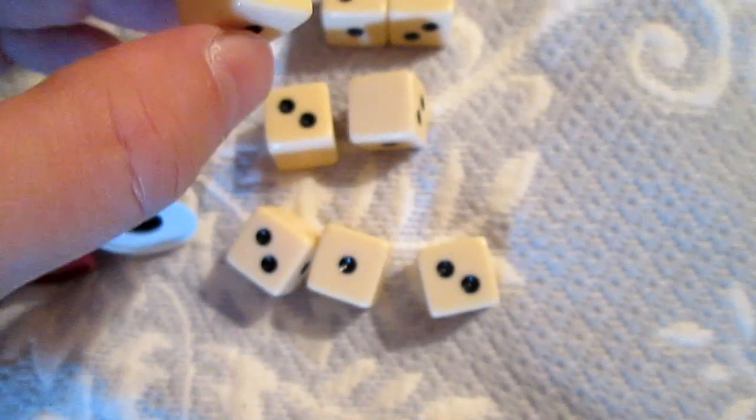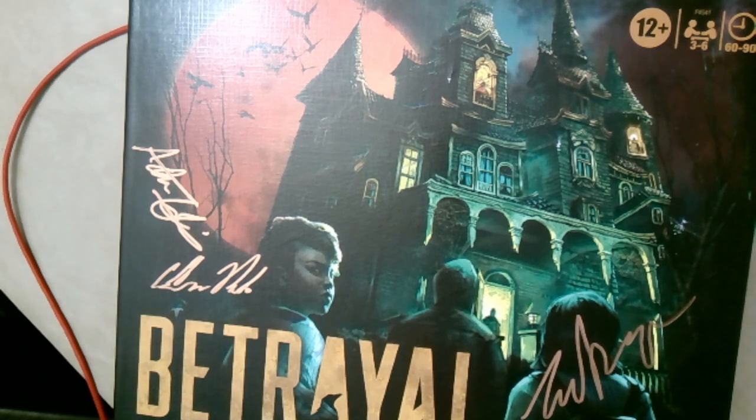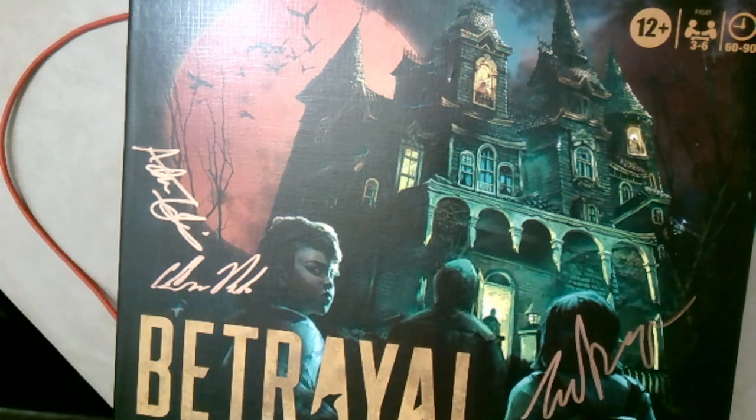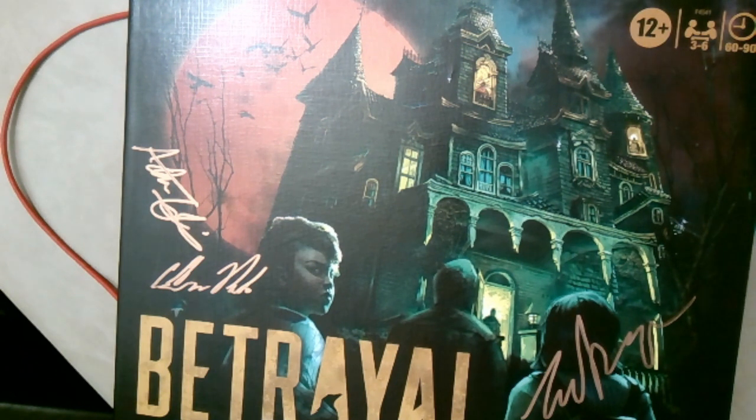I did get a chance to play Betrayal at House on the Hill Third Edition with some family members — a three-player game. It was the first time for any of us playing a game of this type, and it was pretty fun. The estimate of a 90-minute game was about right; it took us roughly two hours with a couple of breaks. I read through the rulebook first without peeking at the haunts or scenarios and had a fairly good sense of how the game would go.